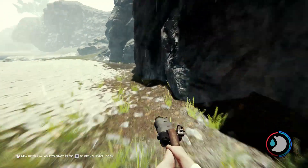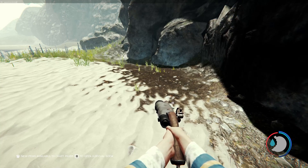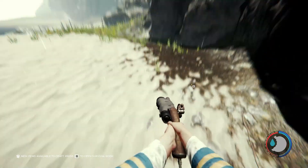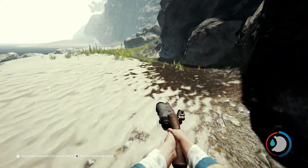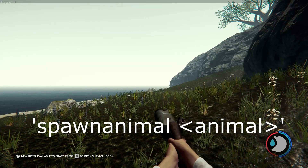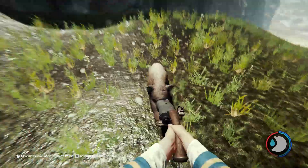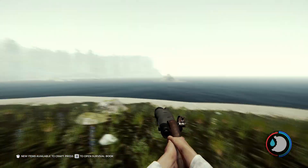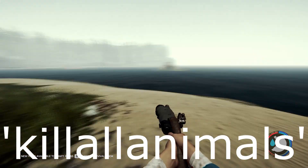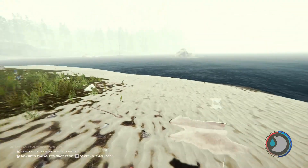To spawn an animal, you type 'spawnanimal' and then a space and the type of animal you want to spawn. So for this I'm just gonna spawn a deer. There we go - see, there's the boar there. You can also do 'killallanimals', and it should be dead. There it is - and you can still get all the resources from it.